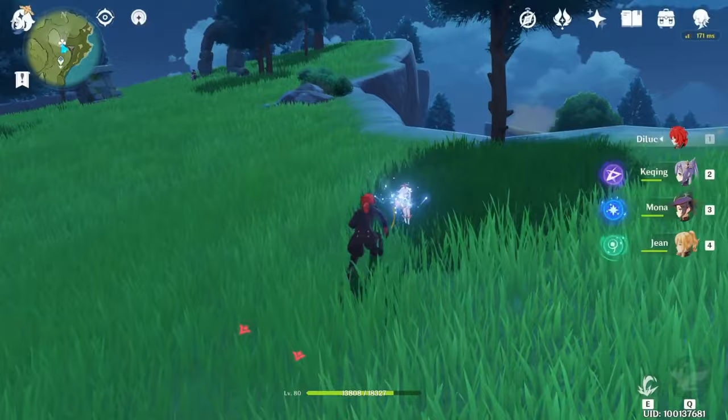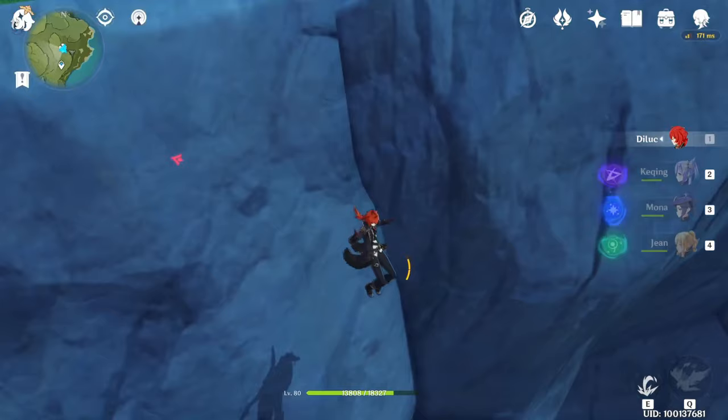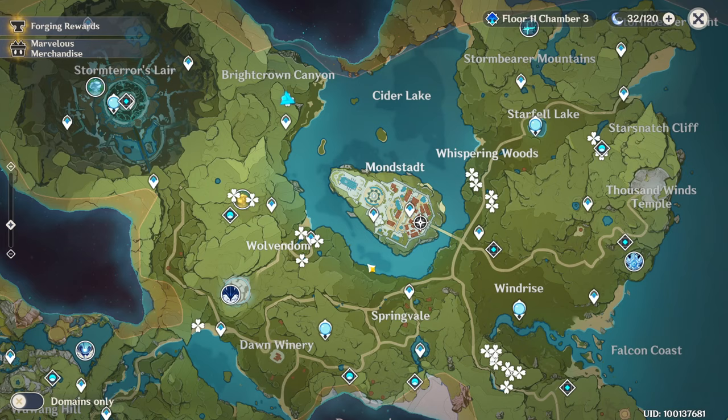So let's start from this position — teleport here and jump down from the cliff. You will find three of them here. The route I tried before is around five minutes without eating stamina food or a double anemo character squad.